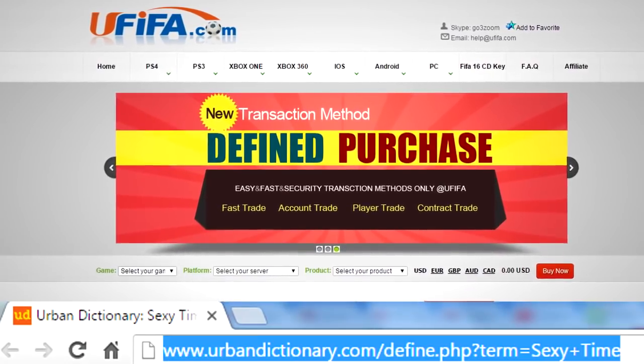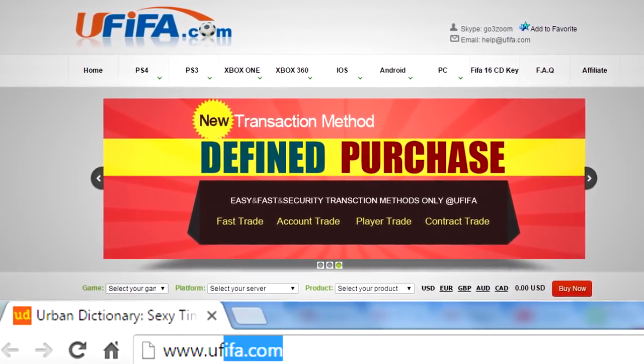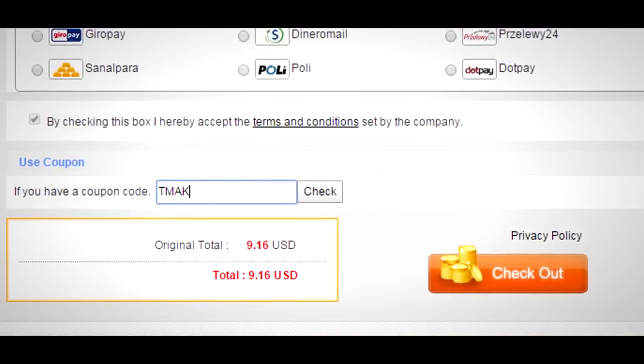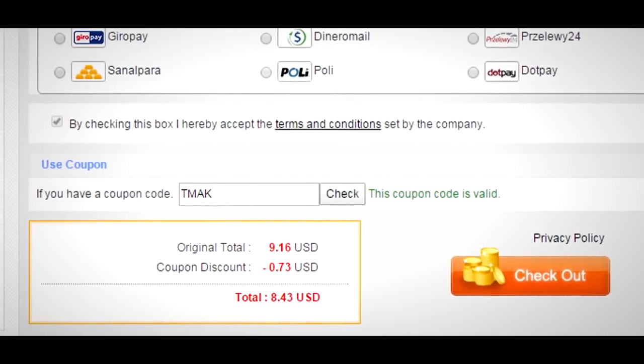Right guys, I recently started buying FIFA 16 coins and until right now, YouFIFA is the site to use. Go get your coins there. If you use the code TMAX you get 8% off. They're fast, cheap, reliable — get your coins now.